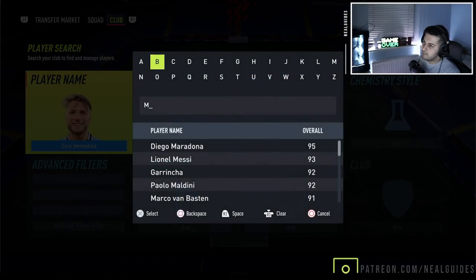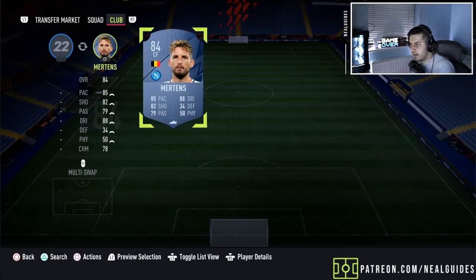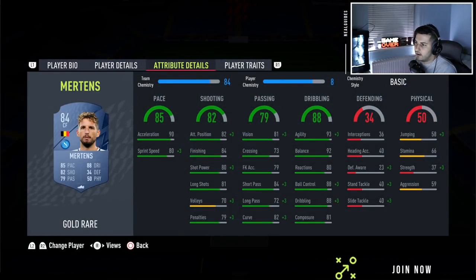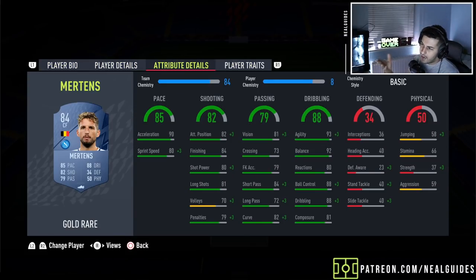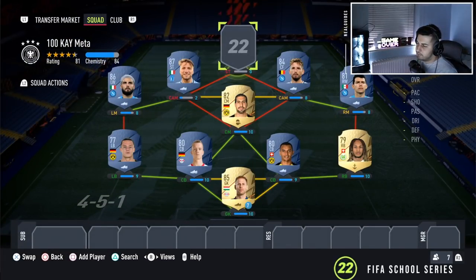Then we've gone with Mertens, because Mertens does give the chemistry. I was going to go with Muriel. If you're a typical Nilguides viewer, I would definitely go with Muriel — take Lozano on 8 chemistry and go with Muriel, because Muriel has the better sprint speed and better stats for shooting. But Mertens is another good card. High-low, can play as a second striker, left mid, right mid. 5'7". He's got the finesse shot trait, 4-star weak foot and the outsider foot shot trait — making it a 4-and-a-half star weak foot. Top tier agility and balance. I'll probably put a hunter on him, just to get that pace up.